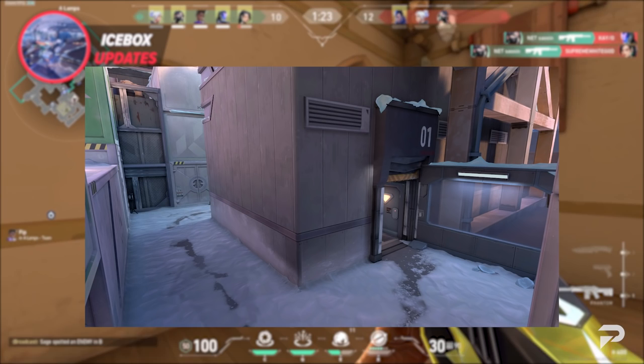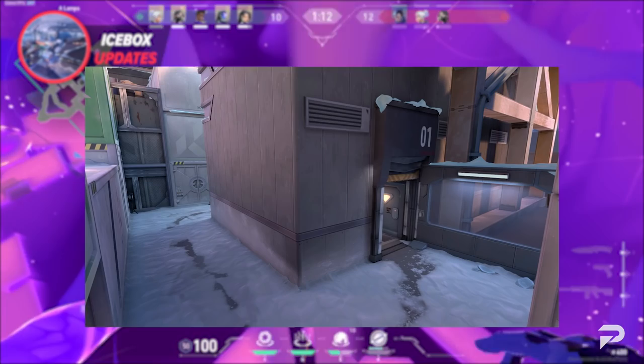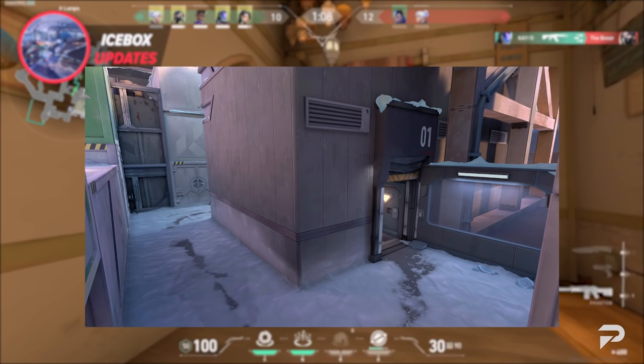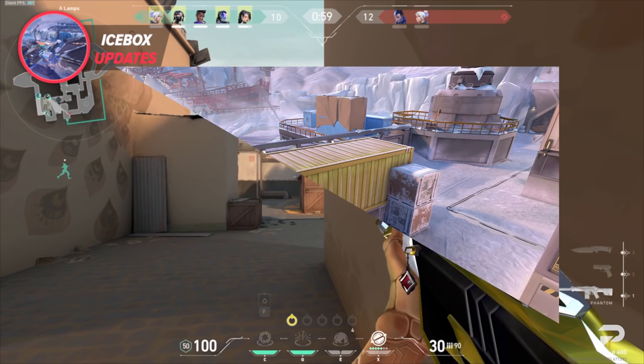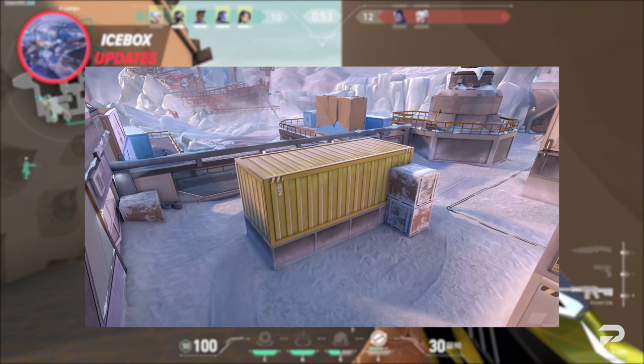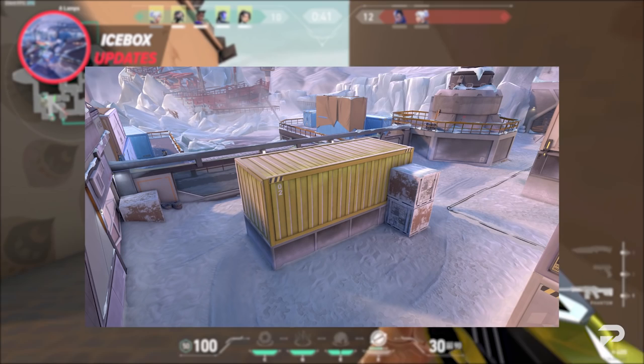Looking at the B green area of the B side of the map, the devs want to create more room for attackers to move around and feel more comfortable as they approach B site. This benefits attackers by giving them more room to spread out, making it harder for defenders to pick off the first attacker they see. A side entrance to B main has been added for attacker safety, and B main's overall width has been increased — a healthy change for the map. The yellow container has also been rotated and double crates added to the side.